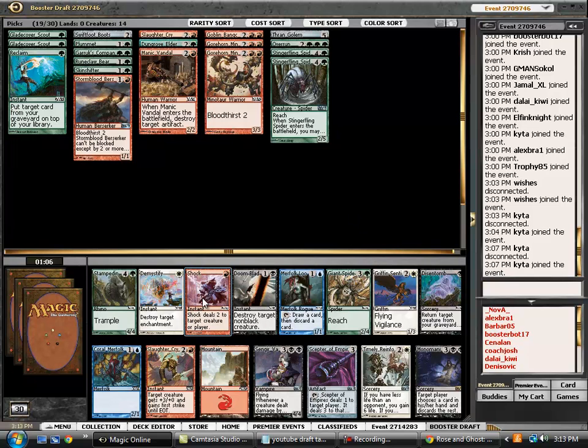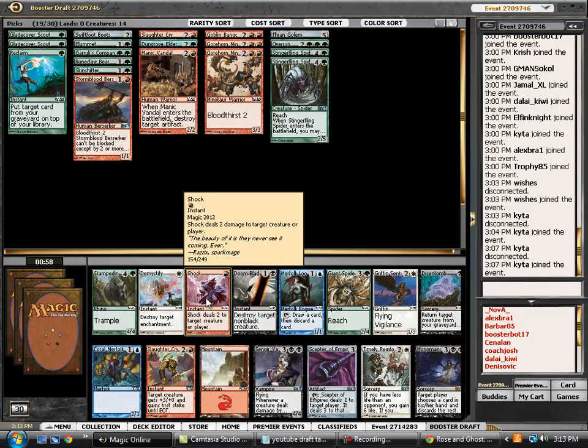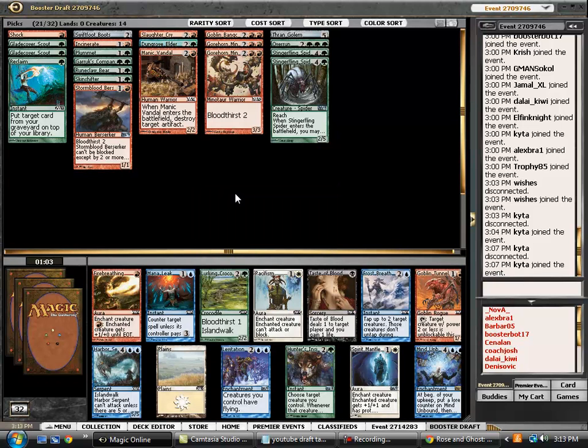Here we're definitely taking the Shock. Giant Spider is a great card, however we already have two Stinger Fling Spiders, so we've got our air defense covered. Now we just want cheap removal and more guys. And Incinerate is perfect for what we want to do, so here we're happy to grab the Crocodile.